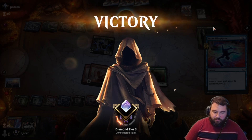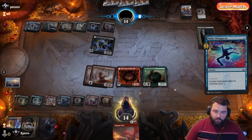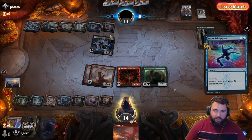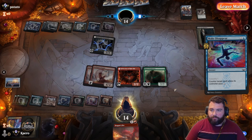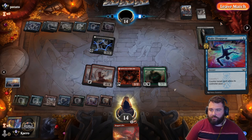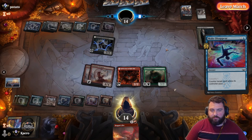Because we wouldn't have been able to stop it if we blocked here — this goes to four, four, then they tap one, two, and then one, two, three, four. We Make Disappear and they have two to pay for it. That's why we just take the three and make the toughness for the Titan bigger. I still don't know where my shield counter went — maybe I misclicked or something. Good game.